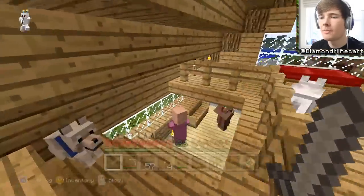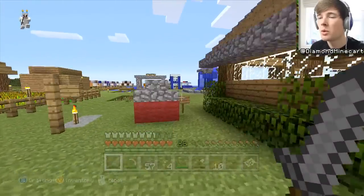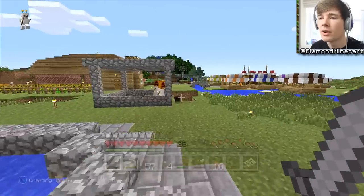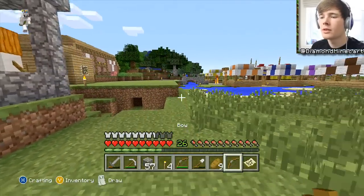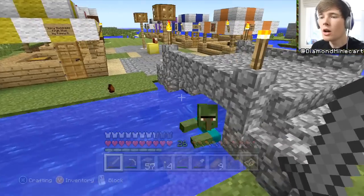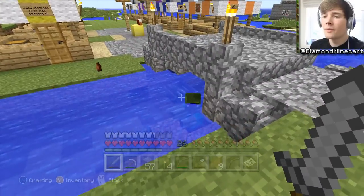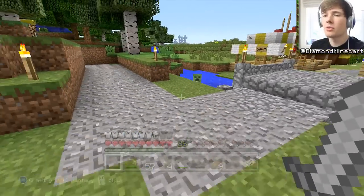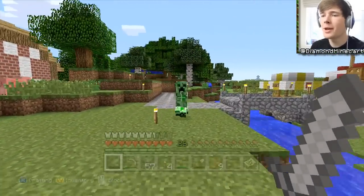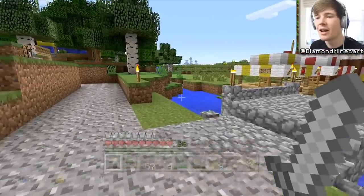Oh there's a zombie - I want to try and kill him before he burns. Oh he burned. Oh no - that's the guy. There's a zombie villager! Lure him over here - that's the guy who's always been under there. We're going to have to keep him now. Oh I can't believe he got infected! He'll be fine under there.